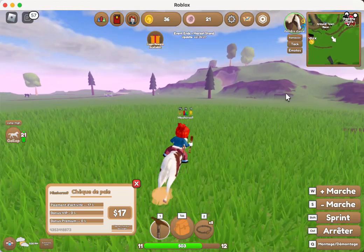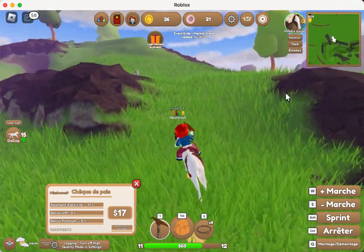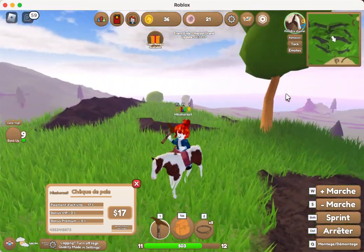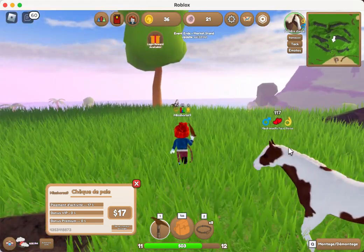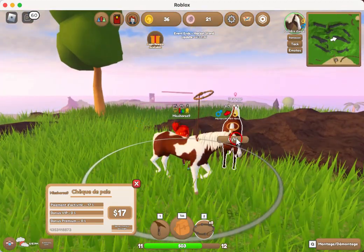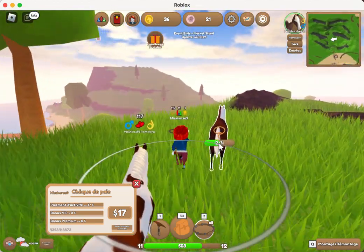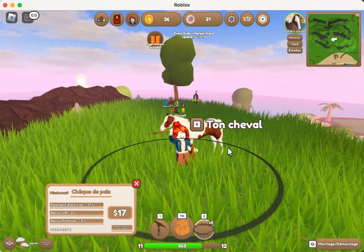Now that we're moving quicker, we're going to go catch that horse up there. We'll sell it to Larry and get some money, then go mining again. There we go — I'll go catch that one. Come back here! It's going to take a long time but we're going to catch him. He's an energetic horse because he's very fast.